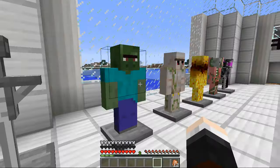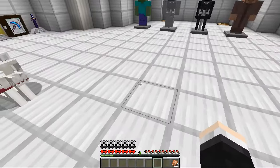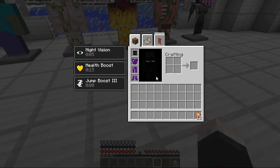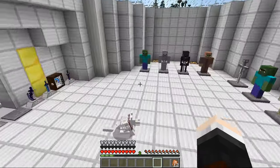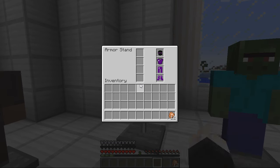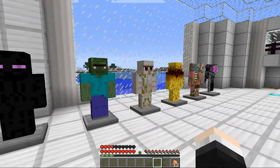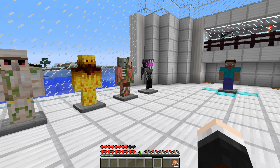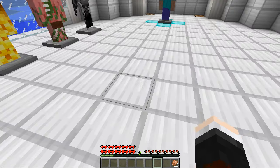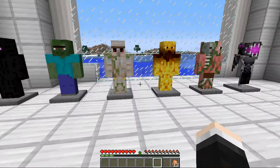Next we have the enderman armor. If we pop all of these on, we look really cool — a nice chunky enderman. We get health boost, so look how many hearts we can have: we have double the amount of hearts. We also get jump boost three and night vision for an unlimited amount of time. You get 20 hearts in total when you wear the armor — that is amazing.